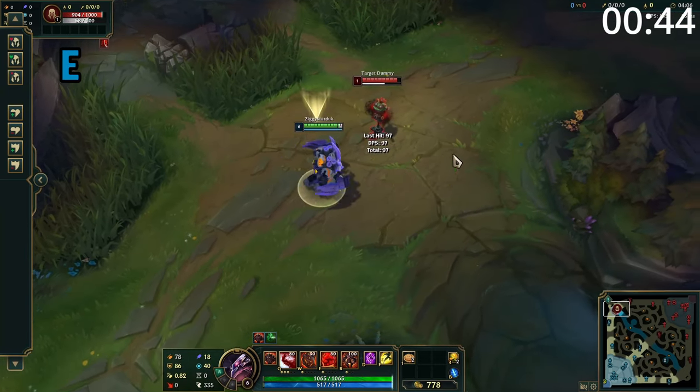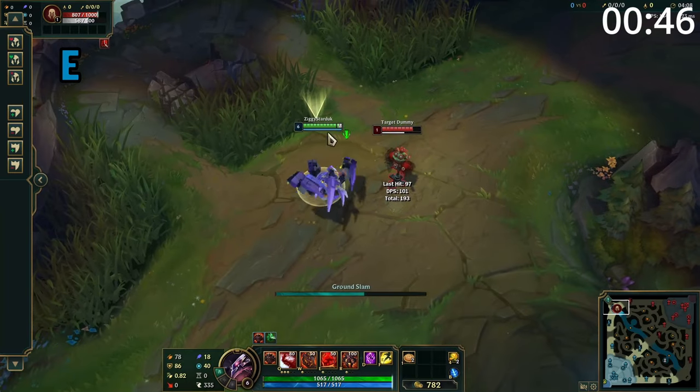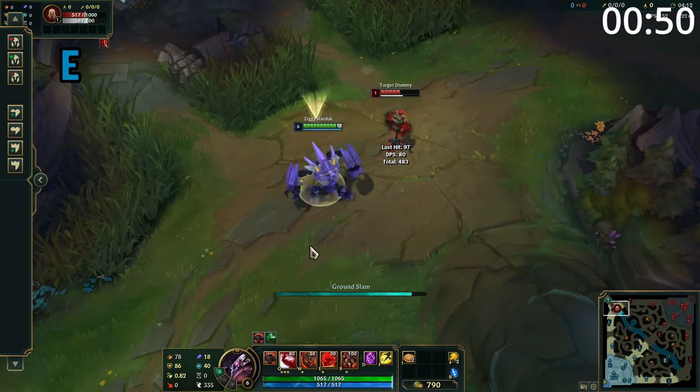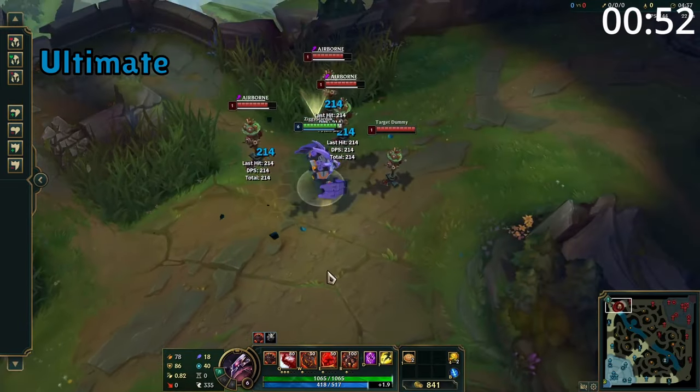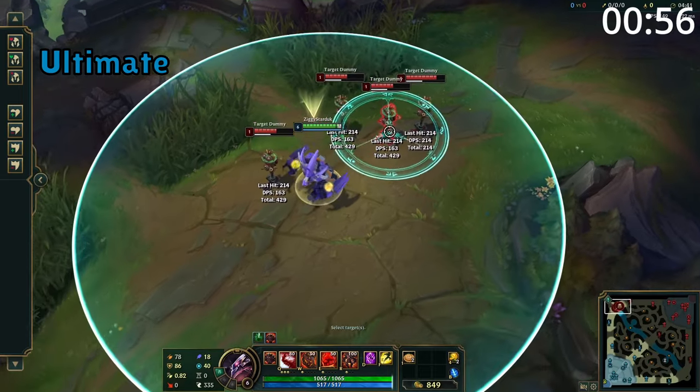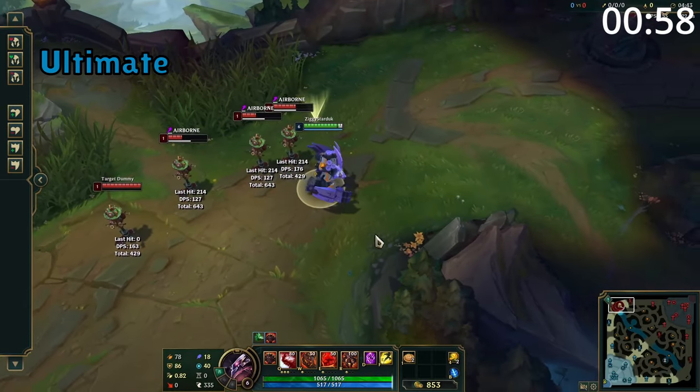Malphite's E slams the ground dealing damage and reducing the attack speed of all enemies in an area around him. This attack speed slow can be crippling against AD carries. And finally, Malphite's ultimate dashes him to an area dealing a large amount of damage and knocking up and stunning all enemies hit. Also, Malphite cannot be interrupted when casting his ult.